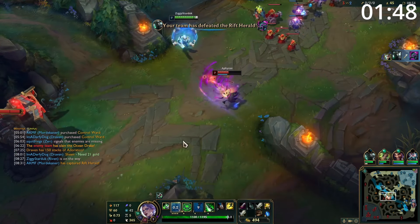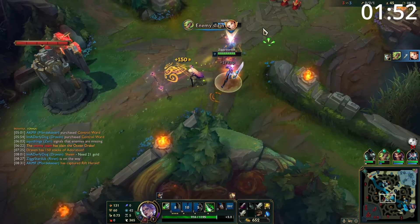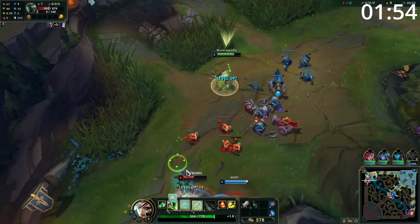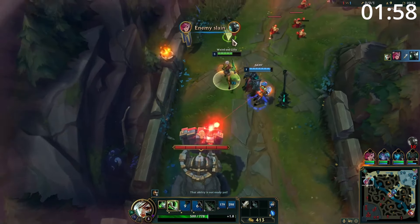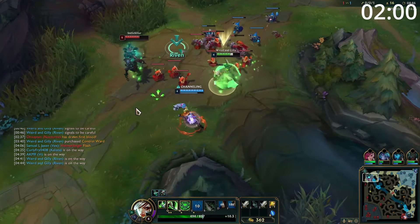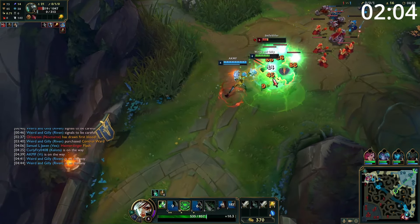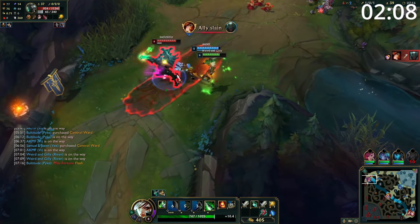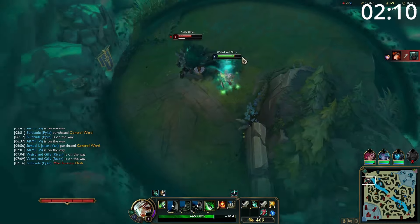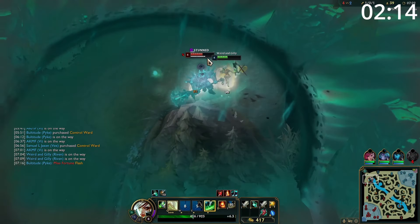Starting the game, Riven is looking to win every single lane phase to snowball into a great mid game. From as early as level 1, having essentially three abilities with your Q combined with your passive makes you an absolute force. If your opponent allows you to get on top of them, you can deal serious damage immediately. While farming, keep looking for windows to trade — your high mobility with E gives you an easy engage and shield, and cycling through abilities while attacking between each will deal serious damage. Between your shield, stun, and knockup, your opponent won't have many opportunities to trade back, and even when they can, your shield will mitigate the first chunk of it.